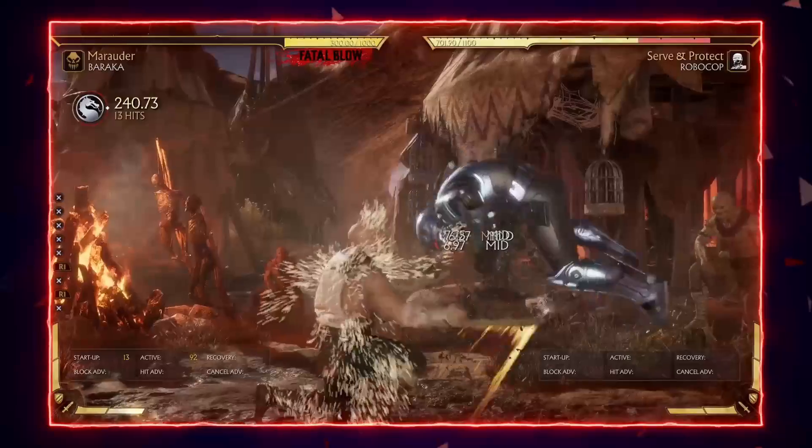Baraka also has several custom flag moves available but they are pretty bad and unusable, so I don't recommend even looking at them unless you want to put yourself at a disadvantage. My two favorite variations are Gutted plus Baraka Barrage when I want massive damage combos, and Bloodlunch plus Leg Kabob for mixups and opening very defensive opponents.